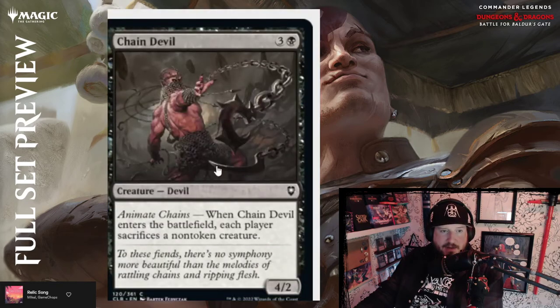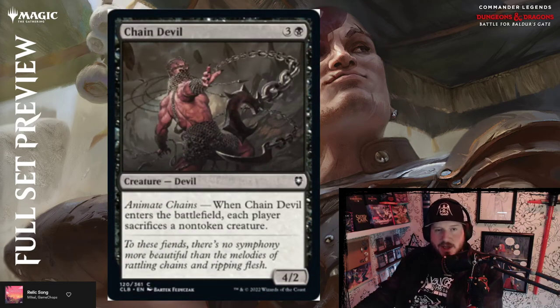Chain Devil — three and a black for a 4/2 devil creature with Animate Chains. When Chain Devil enters the battlefield, each player sacrifices a non-token creature. That's pretty good, I'd say par though — four mana for a 4/2 is not very strong and it can die easily.